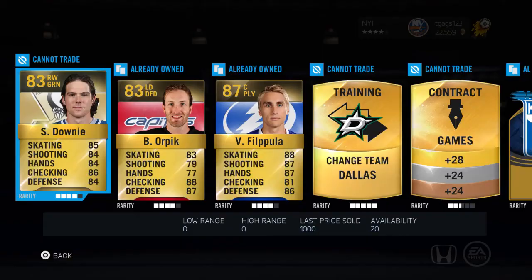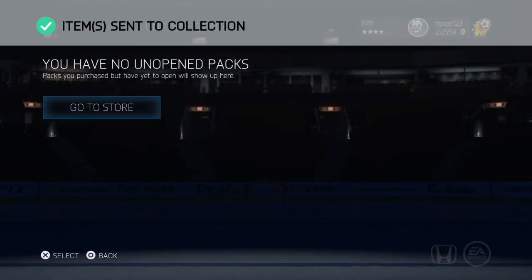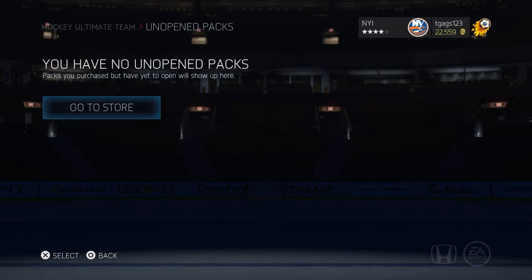So that was a pretty good pack opening. We got McKinnon, Philpula, Yandle, Holtby, and Alsner. Yeah, some good pulls there.